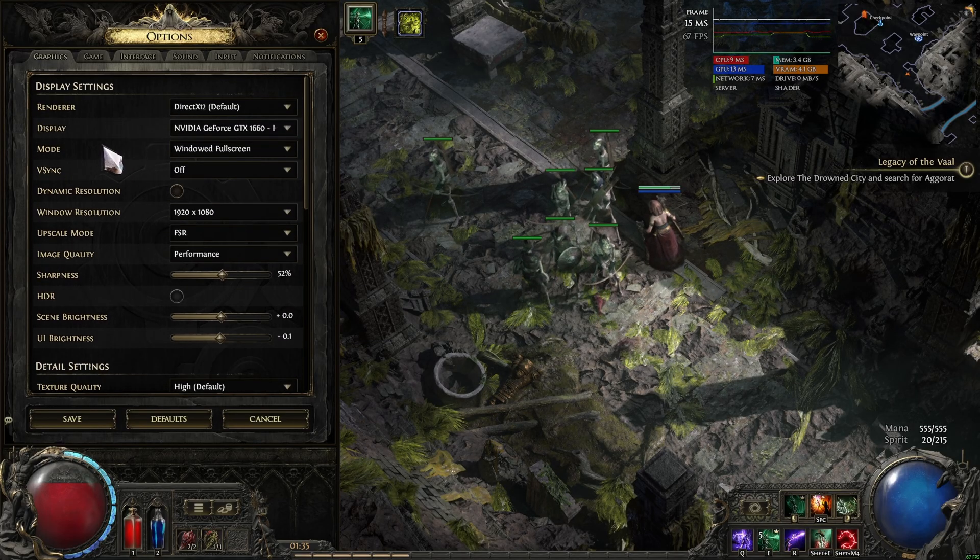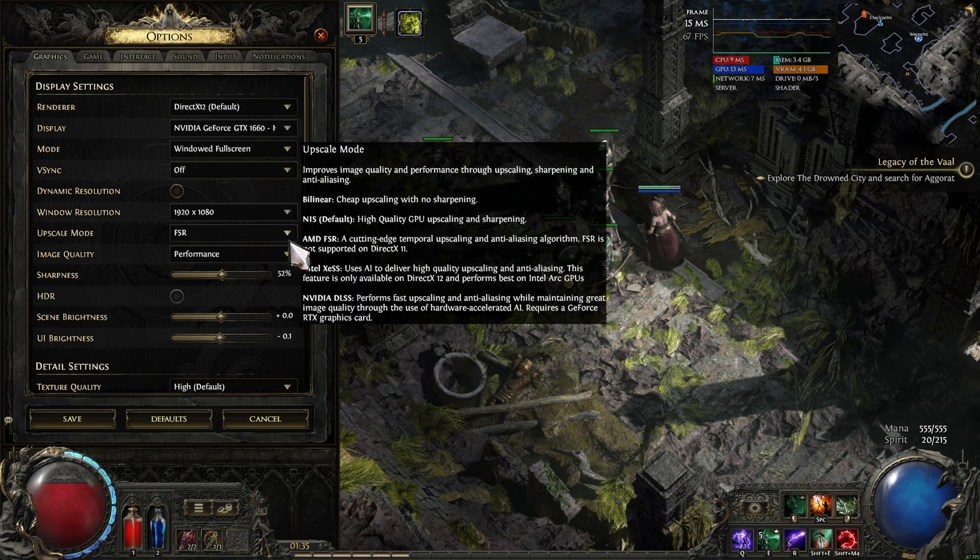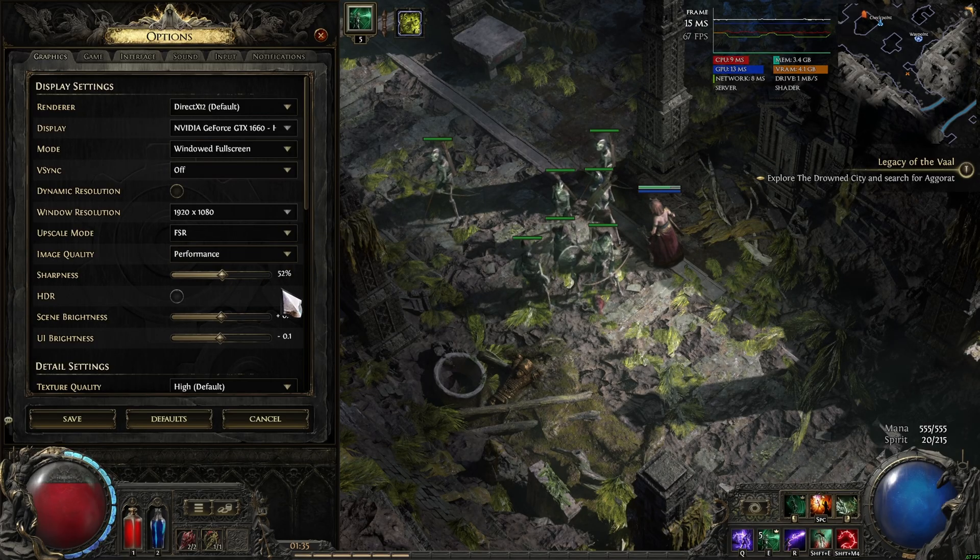So if you come over here, I have DirectX 12, GTX 1660, windowed fullscreen. I don't use V-Sync. I have 1920x1080, FSR performance, sharpness at 52 or 50 — doesn't matter.